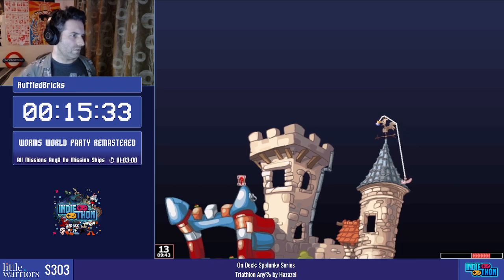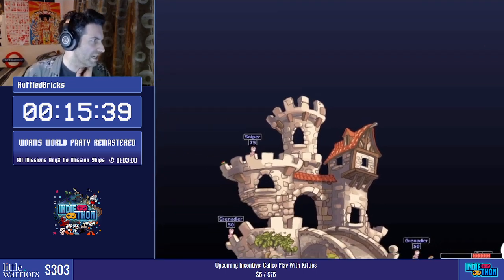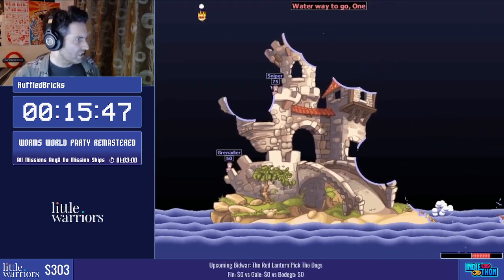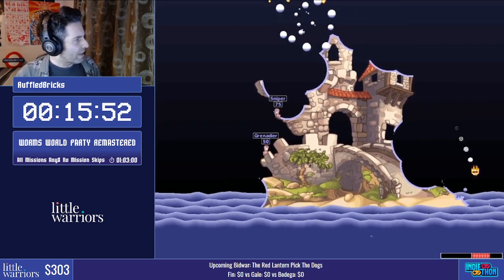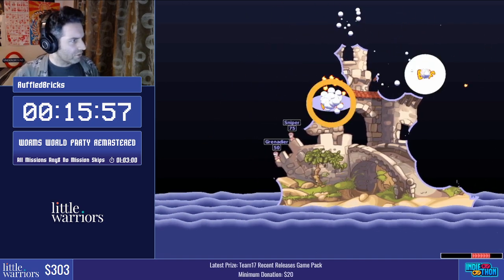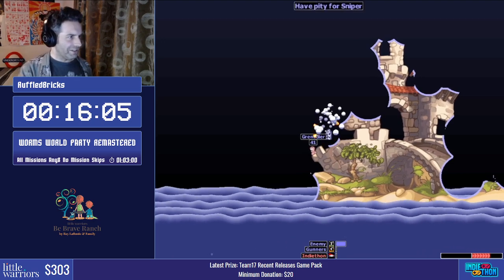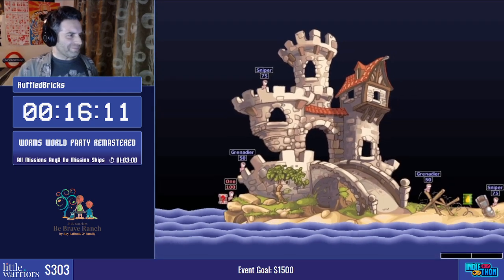The sniper took a good hit but he seems to still be hanging on. The grenadier is looking very snug in his little battlement. Sniper then got hit, grenadier very nearly off the edge — we need one more hit for the grenadier and we do not have it. He has survived. So that is a reset we could do nothing about — that little extra piece of land just shielded him.